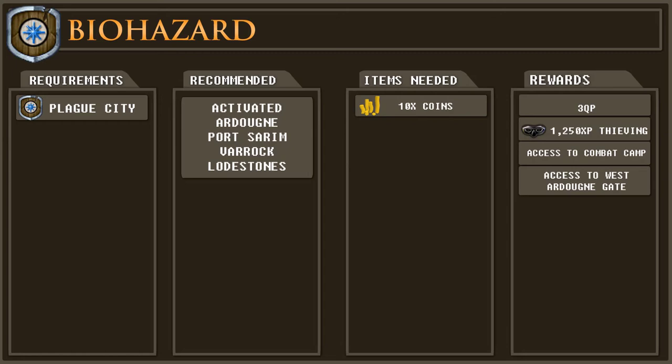Hello and welcome to my RuneScape 3 quest guide for Biohazard. To begin this quest you must first complete the quest Plague City, a guide for which can be found by clicking on the card on screen now or in the description of this video. I would recommend having activated the Ardoigne, Port Sarim and Varrock lodestones as we will be using these to get around. A guide for activating the lodestones can be found in the card on screen now or in the description of this video.